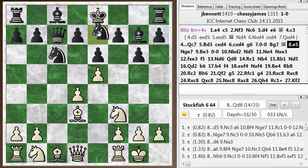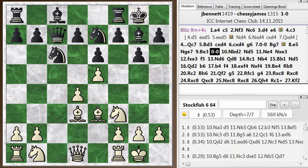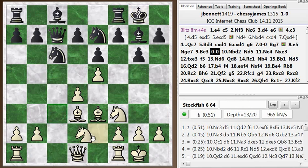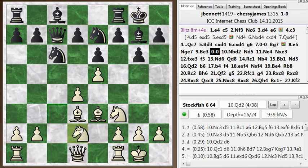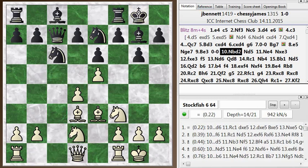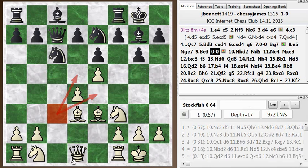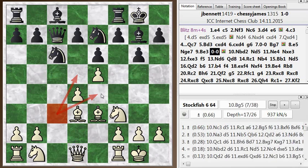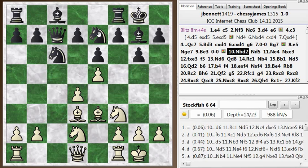He goes knight ge7 — he wants to keep this diagonal clear for his bishop. Bishop e3, he castles. And I go knight bd2. Knight to c3 would have been better in this position — the knight on c3 is just a little more active; it's looking on two squares in the center instead of just one. I had the idea of developing the knight to d4 anyway, but from c3 it's just more actively posted. So not the best move. He goes knight d5.